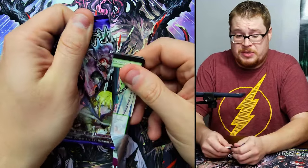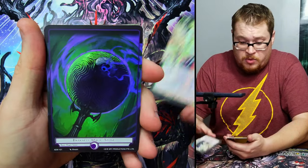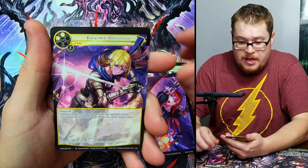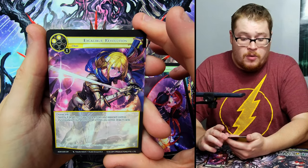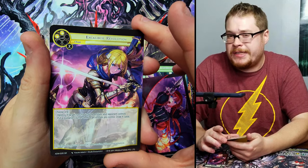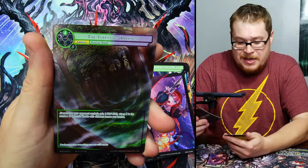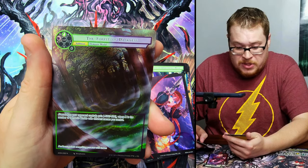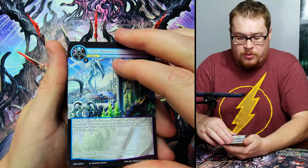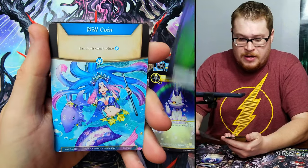We got Witch of the Unblowing Winds on top, straight to the darkness magic stone, a nice picture of Violet, and then Excalibur Revolution which is a super rare — I thought it had more value but I was wrong, it doesn't really hold a lot of value at all. Behind it, Forest of Darkness, just a normal.